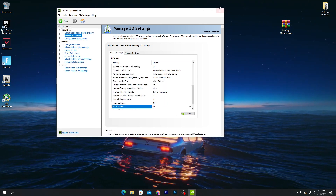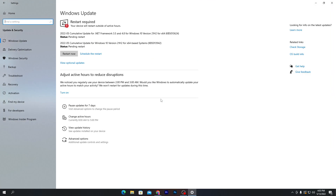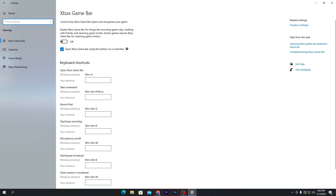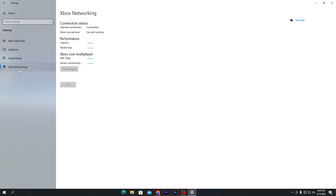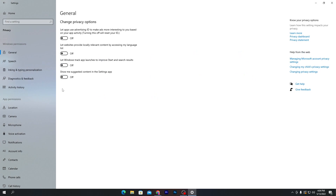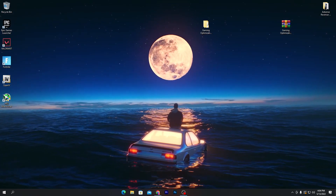Now for some Windows settings. Go to Windows Settings and make sure to always update Windows to the latest version. Then go to the Gaming tab and turn off the Xbox Game Bar. Go to Captures, then Game Mode and make sure to turn Game Mode on. Also turn off Xbox Networking. Go back to Home, go into the Privacy section, then Background Apps, and turn off that option to close background applications.